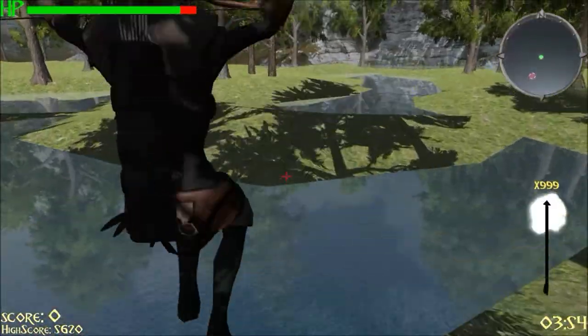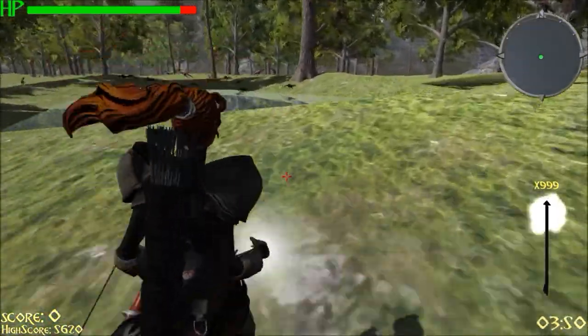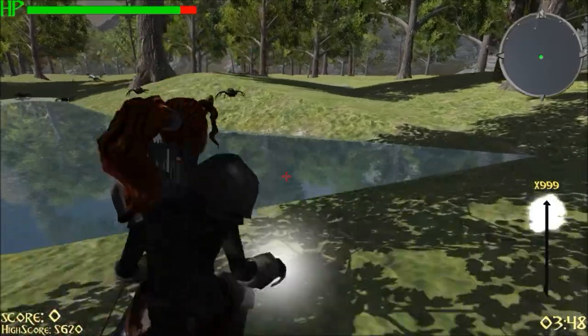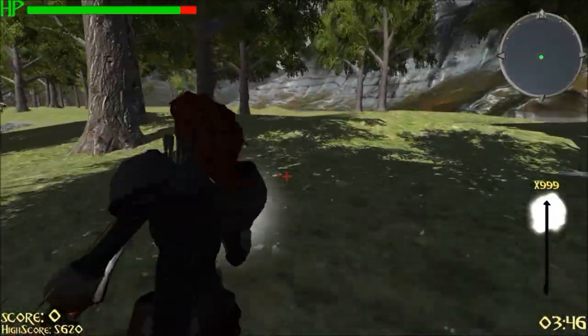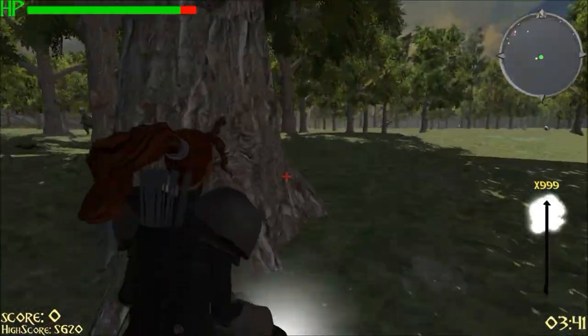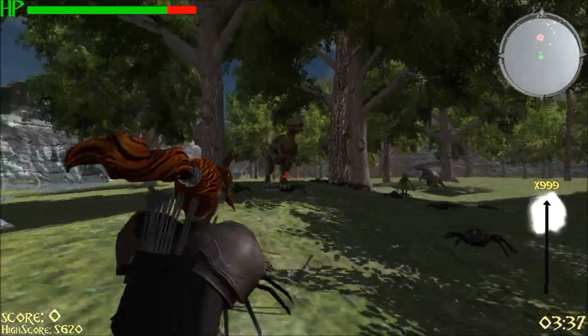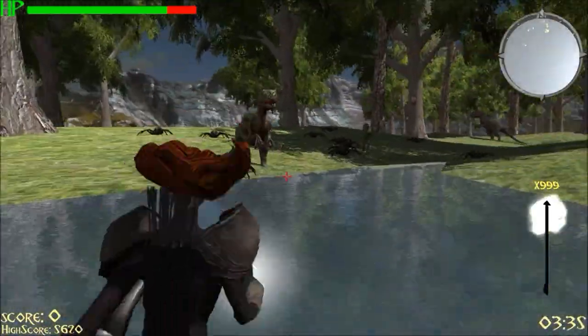The top right corner is the mini map. The mini map is basically just a camera that writes to a texture, and that texture is applied to a cylinder, so we get the illusion of the mini map. The red circles are for the dinos because they're more dangerous, and all the other enemies get the yellow dots.